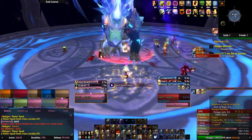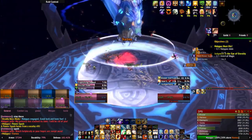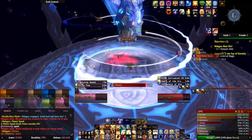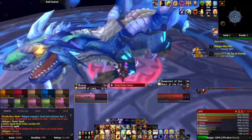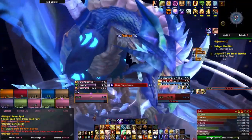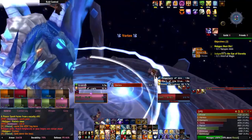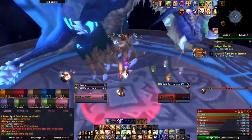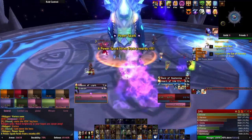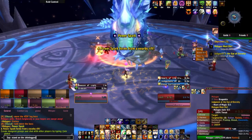Malygos will also use a raid-wide damaging ability called Vortex. He takes off from the ground and creates a vortex of arcane energy, tossing the raid about and dealing 2,000 arcane damage every second for 10 seconds. Once it's over, everyone will fall and take 10% of their max HP in falling damage. Since this is a very healing-intensive ability, there are a few tricks to mitigate the damage: Paladins can use Divine Shield, Mages can use Ice Block and Slow Fall, and Priests can use Levitate to prevent the damage from Vortex entirely or just the fall damage, depending on your class.